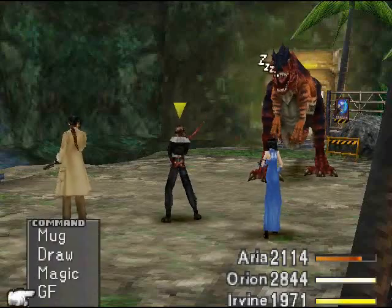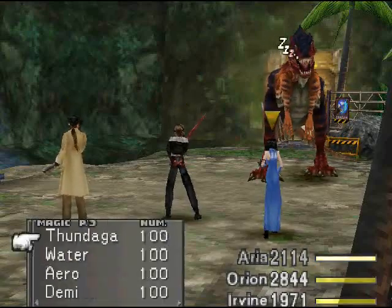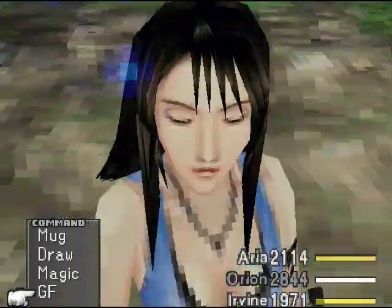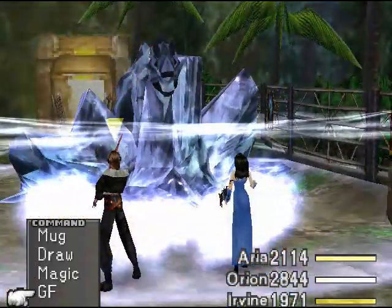You can either cast Blizzard Magic against it — I'll show ya. Let's see, where is it? Oh, I just drew some. There we go — Blizzaga. And cast your GFs. Shiva works very well. She does, you know, it's weak against ice.